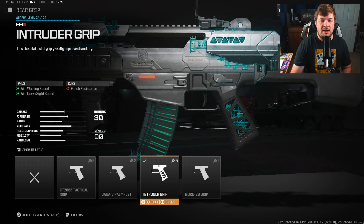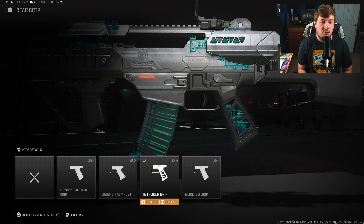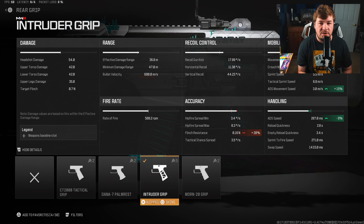For my next attachment, I am going with the Intruder Grip for Aim Down Sight Speed and Aim Walking Speed. What's different about this rear grip is we're not sacrificing recoil control. A lot of the rear grips that give you Aim Down Sight Speed do sacrifice recoil control in return, whereas this one doesn't. So we're going to be getting a 9% increase to ADS, along with 15% to ADS movement speed.